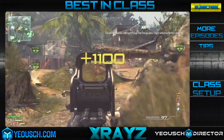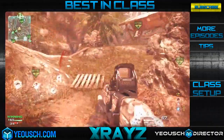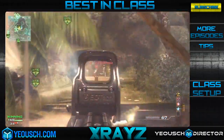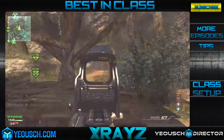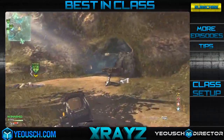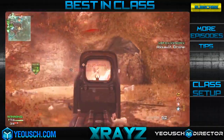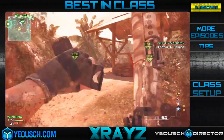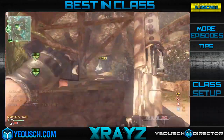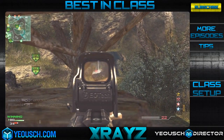The very first week of Best in Class — I am telling you guys to use this class setup if you want to be featured in the very first episode. It's basically going to be the M4A1 with a silencer and red dot sight. You're going to be using Scavenger, Assassin Pro, and Marksman Pro, and then just the stun grenade and the frag grenade. Try to go out there and get the best gameplay you can with that.